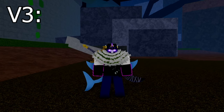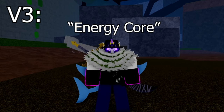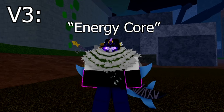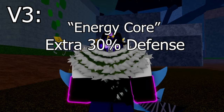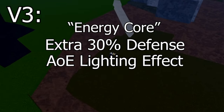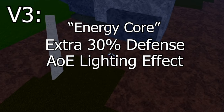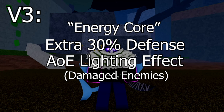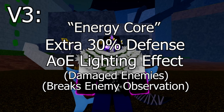V3: the v3 ability is called energy core. When you activate it, for 6 and a half seconds, you have an extra 30% defense, as well as an AOE lightning effect around you roughly this big. The lightning effect damages any enemies inside it and also breaks their observation, so they cannot dodge any of your abilities.